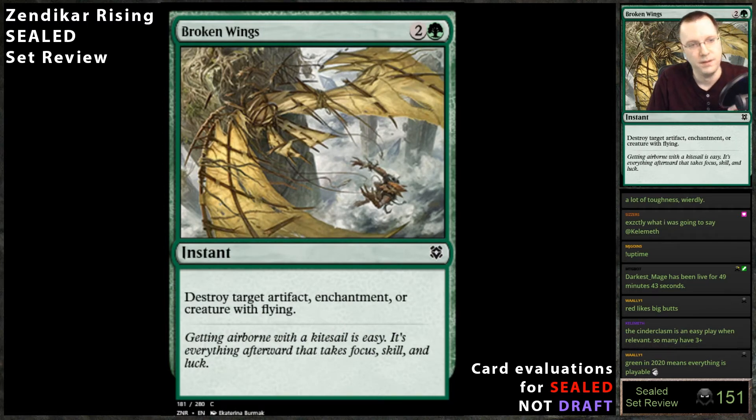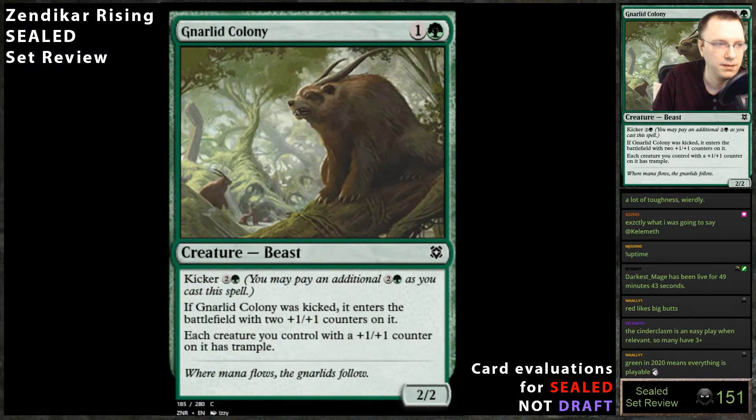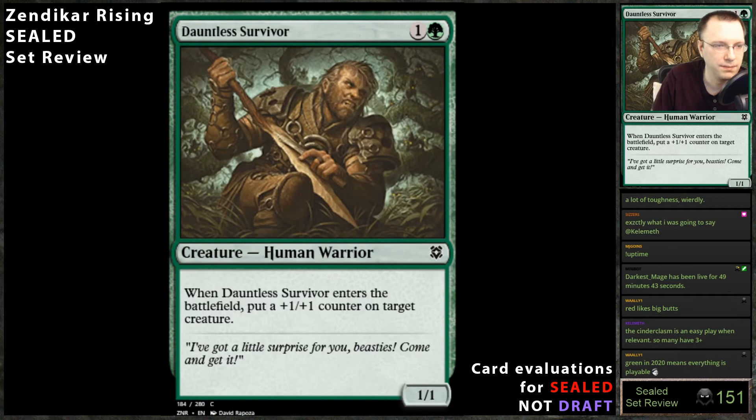Broken Wing is a short — target artifact or creature with flying. You're probably not going to play this. From evidence in other colors, I haven't really seen a reason to play this card. I can imagine it's going to be a fantastic sideboard card, especially in a blue deck where you can rebuy it. Canopy Bailoff: when a land enters the battlefield under your control, it gets plus two plus two. Always going to play it — really good aggro card for three mana.